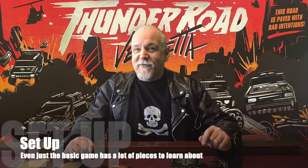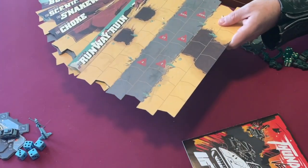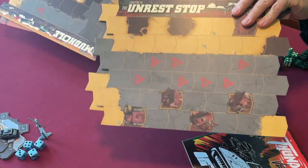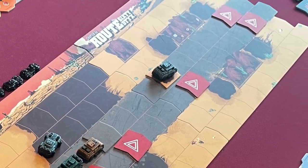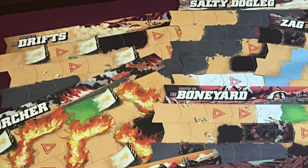Let's look at the game components and get the game set up. The boards: there are five road boards called chapters. They are double-sided with an A side and a B side. They are different configurations of paved road, desert sand, off-road mud, impassable rock formations, and more. The name of the road segment is at the top of the board along with its chapter number and A or B denoting whether it's the front or the back. The boards jigsaw together. There are more boards in the expansion content, but we will stick to the introductory five boards for this video.